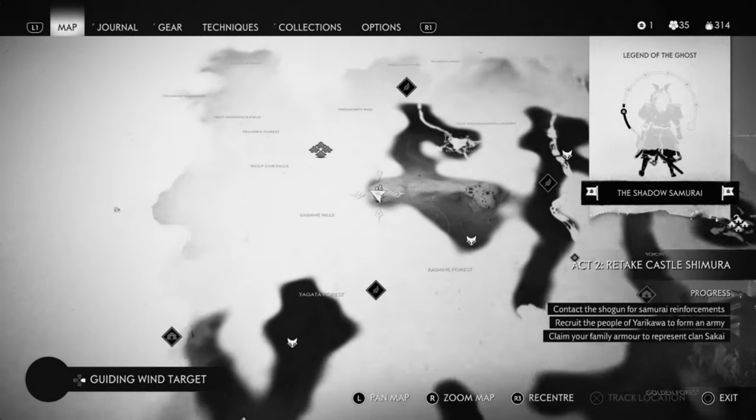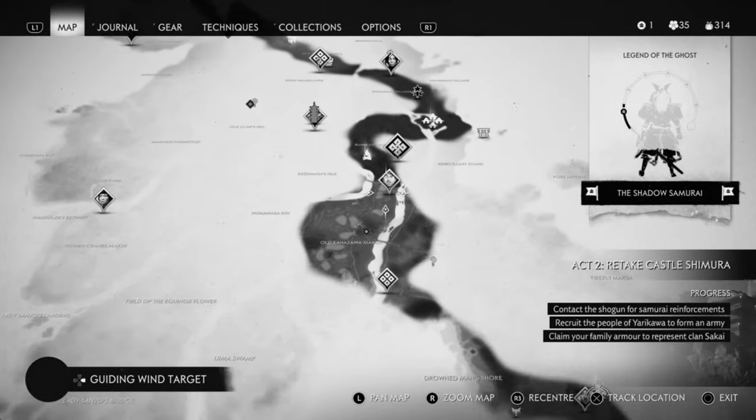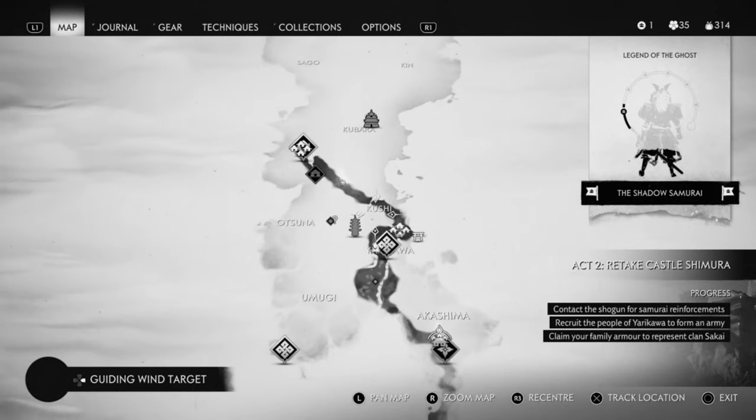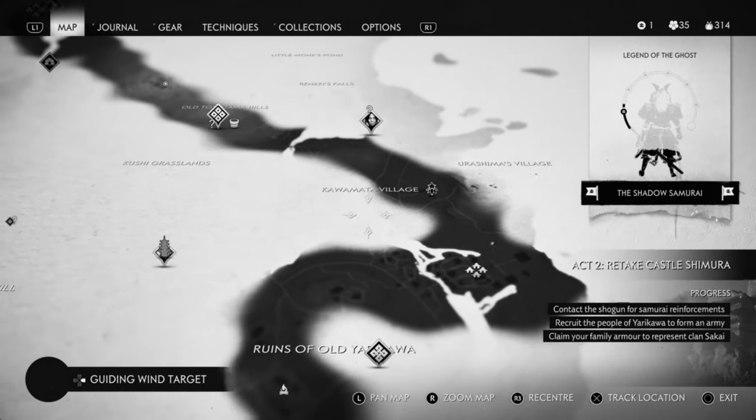The black one is going to be on the next island. So what you're going to do, you're going to head over to Kushi, then you're going to come over to this particular village.